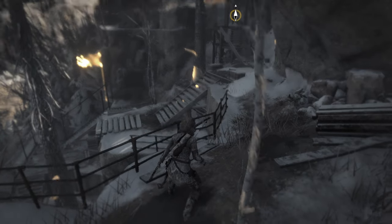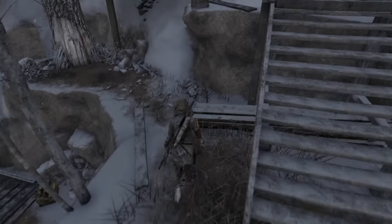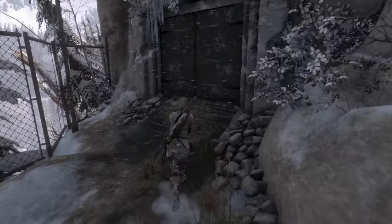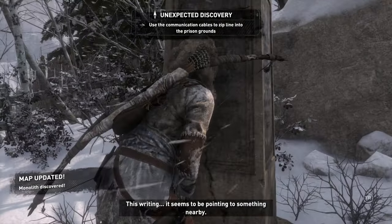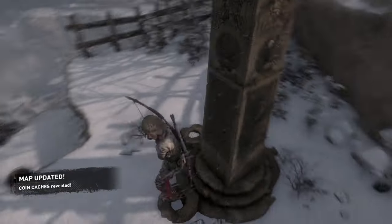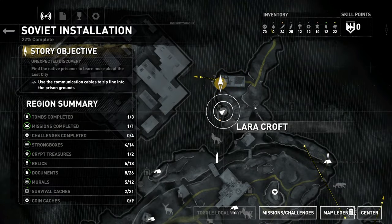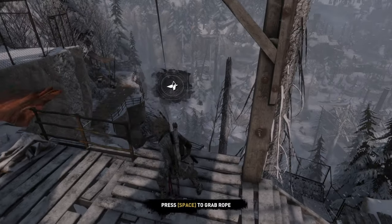Quit freezing, stop it Lara. What is that? Apparently nothing. This looks like something — apparently it is nothing. All right, another monolith. Let's just sit behind the prison guards. This writing seems to be pointing to something nearby. Oh it did it — it's directly ahead of me!